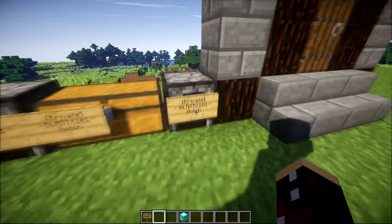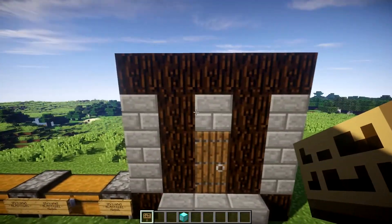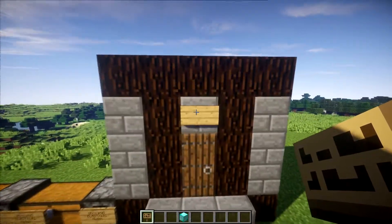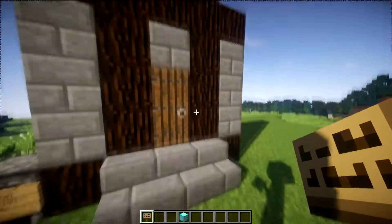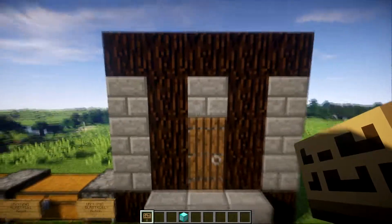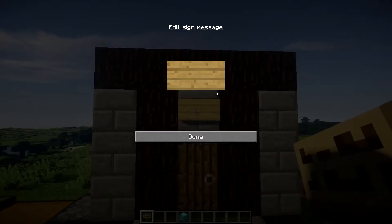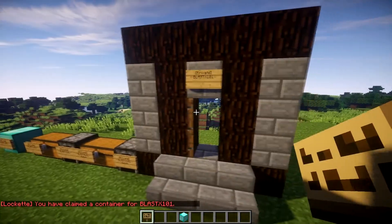So me and Notch can open this furnace now. It works exactly the same for doors as well, except you cannot just manually place the sign otherwise it doesn't work. It'll only protect the door if the sign is to the sides or above — and I've also heard it can be below as well. For the purpose of this I'm just going to lock it in front. So you type 'Private' in square brackets like before, then your player name, and then done. Now this door is privatized for me.